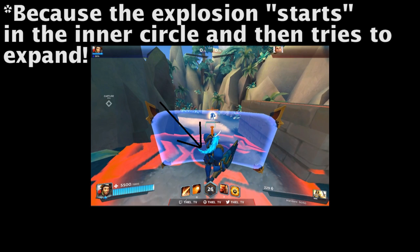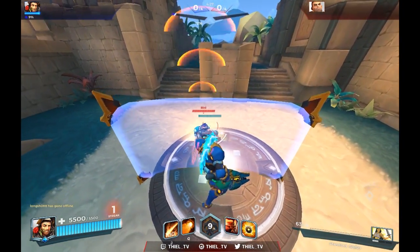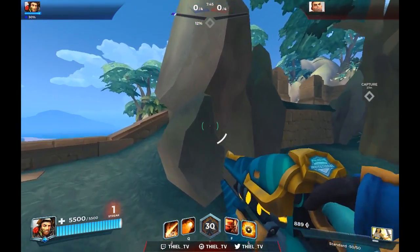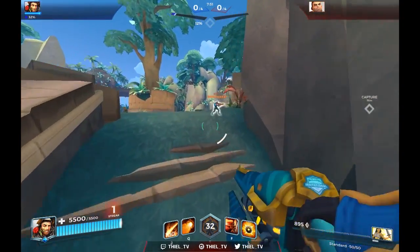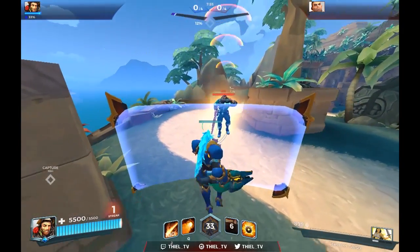The same thing applies to the Barik shield or Makoa shield — as long as your shield is covering that inner circle and you're standing outside of it, you won't get hit. Another way to counter the Victor ultimate is to get right up in his face. He can't actually shoot past you if you're in front of him, and if you're playing Fernando, even if he doesn't manage to hit you, you can always turn away and block the shot anyway. Let me know in the comments if there are any other ultimates you'd like me to cover.